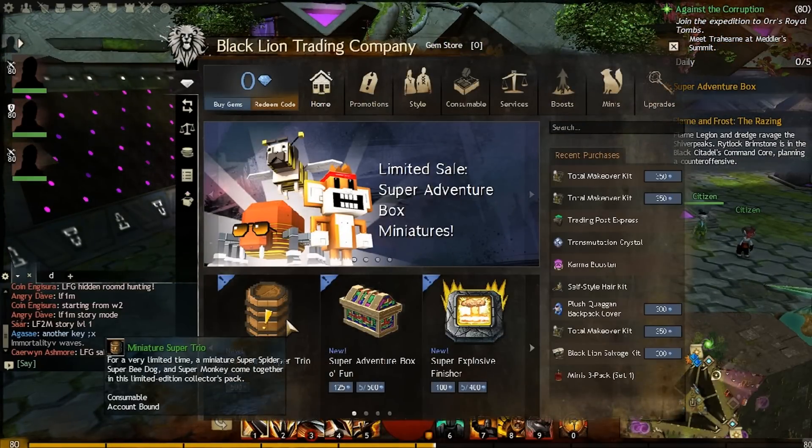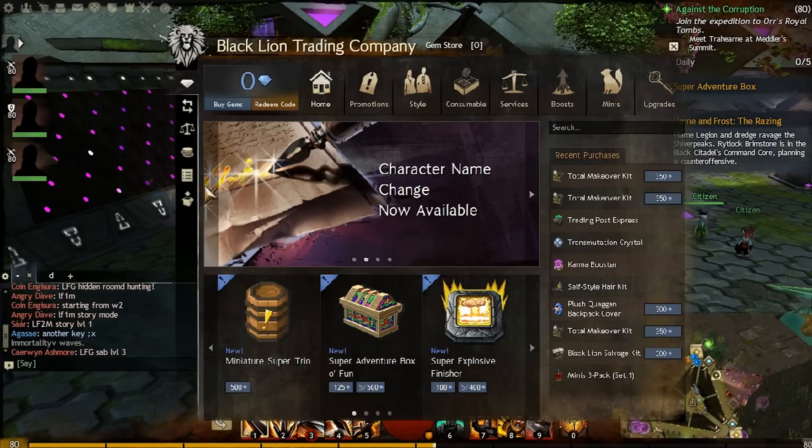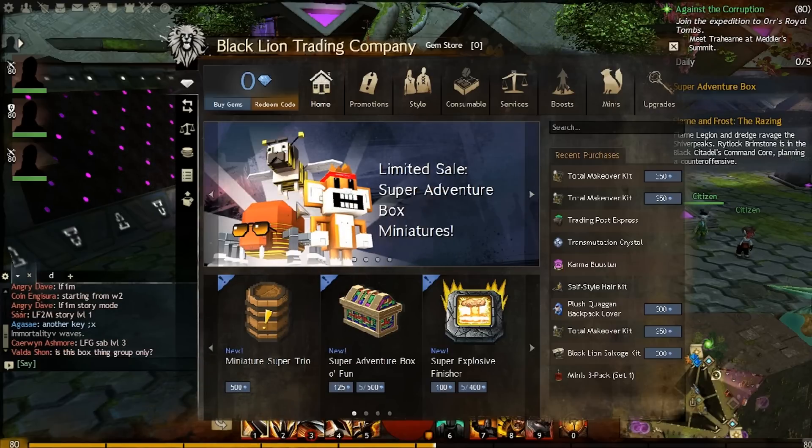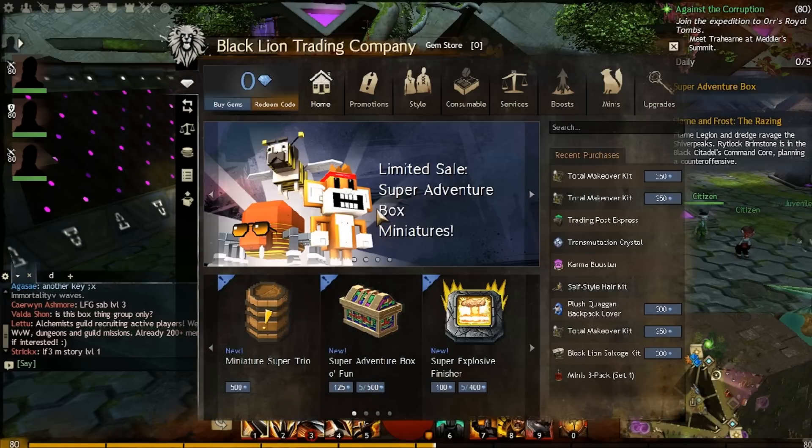So you can buy a miniature Super Trio, which we're going to do. It's the Super B-Dog, Super Monkey, and Super Spider thing. These are 8-bit monsters, or pets I guess you could say. That's what we're going to buy this Tavern Brant.